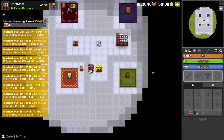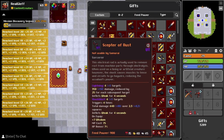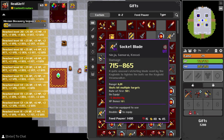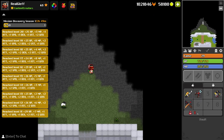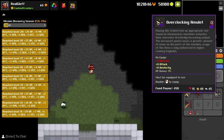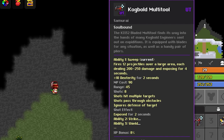Let's start off by trying out the new event white. We have the Tashi and the ring — let's get all the new items. Here we have all the new items for Katana and the Samurai, also with this ring which is just a crazy DPS ring. Here we have the Kogbald Multi-Tool, Ability 1 Sweep: fires 12 projectiles over a large area, each dealing 200 to 250 damage, and exposing for 4 seconds, 10 dexterity for 2 seconds. MP cost 90, range 45, shots 8, shots at multiple targets, shots pass through obstacles, ignores defense on target, shot effect exposed for 2 seconds. Ability 2 Strike. Ability 3 Shield.